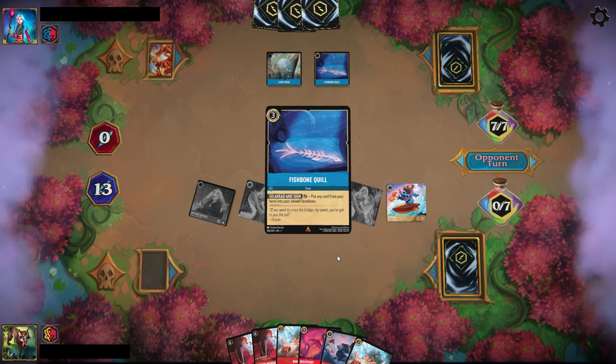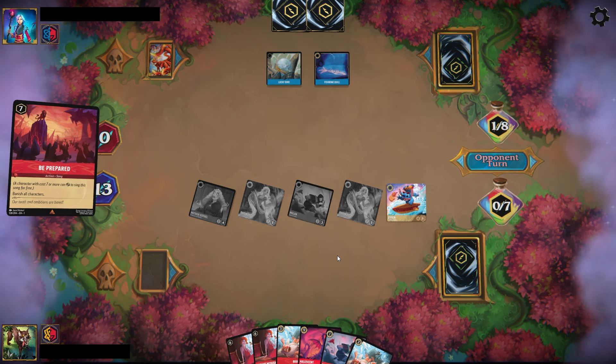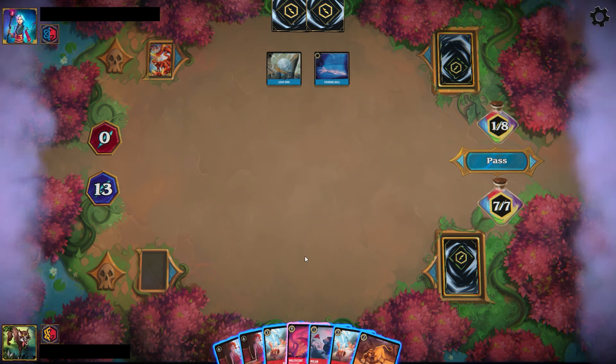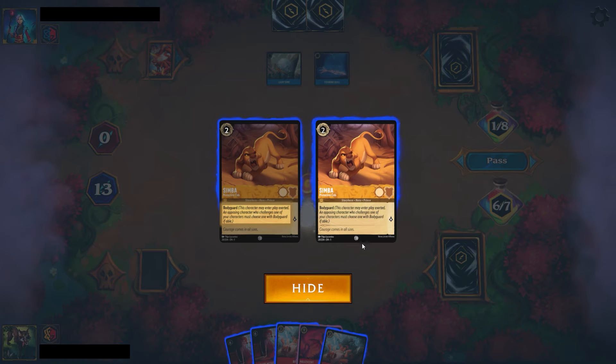Even if they do play Be Prepared, they're on four cards in hand and we have a hand of six with a board of five. They do indeed have the Be Prepared, so they slow us down a little bit, but they have zero lore and we have 13. They were on the play, we were on the draw. We have control of tempo because the Be Prepared spent their turn and we have follow-up plays.